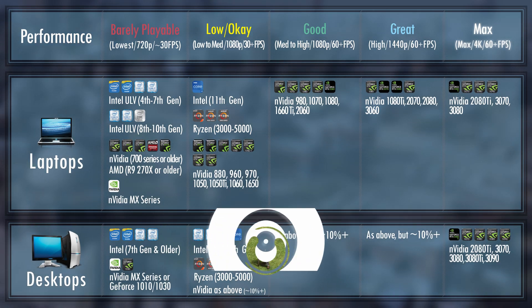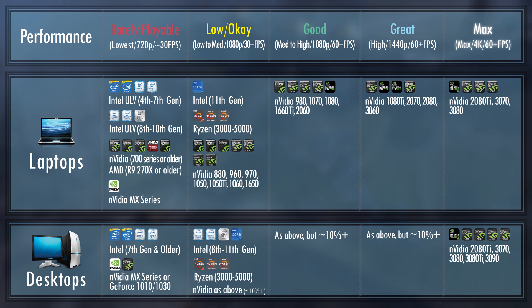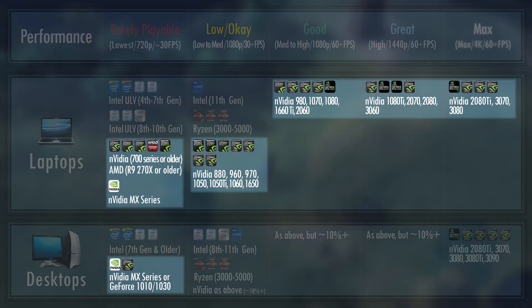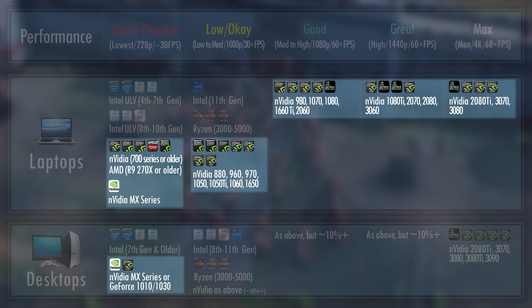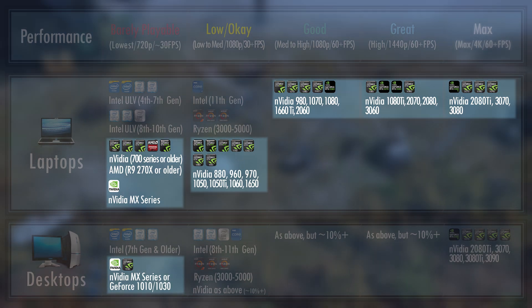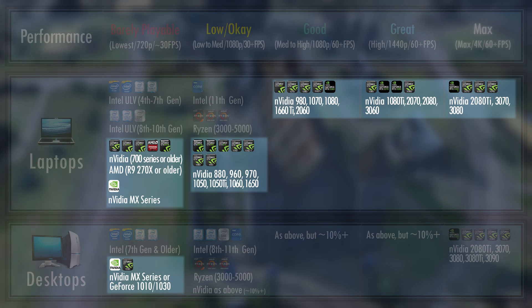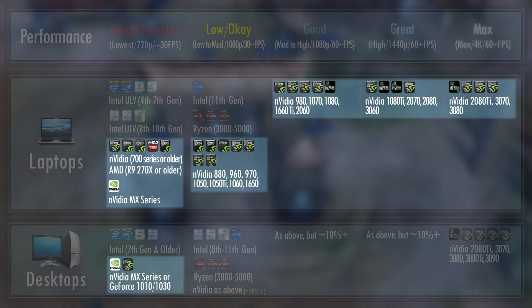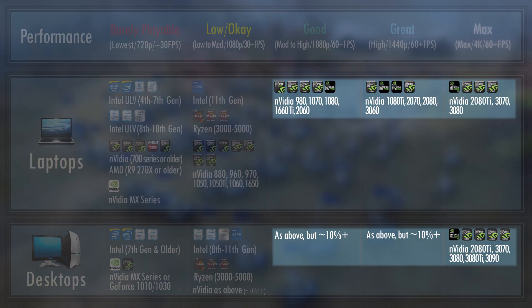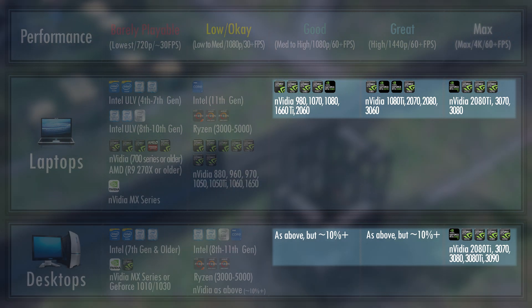With laptops with no dedicated graphics cards out of the way, let's now talk about dedicated graphics cards. It's impossible to cover every combination, so I'm going to keep things general and stick with very popular builds. If you have a dedicated GPU, your CPU should be roughly within a few generations of it. For example, if you own a 1050 Ti, I'll assume you have the most popular CPU from that era, like an AMD FX 6300 or Intel Core i5-6500. Mobile GPUs will perform roughly 5–15% worse than their desktop counterparts depending on the laptop.